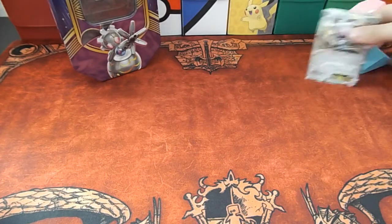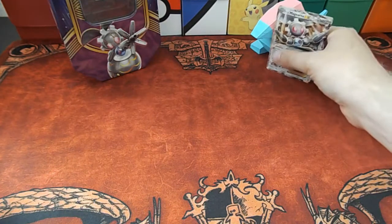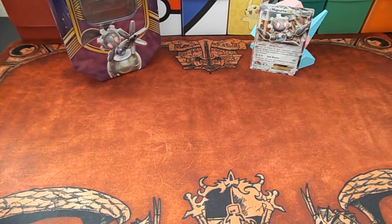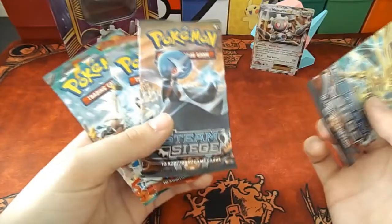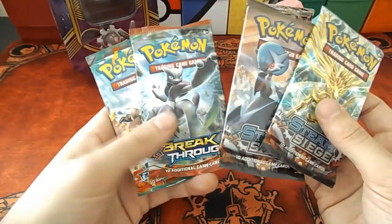As a watchful guardian — that's a little bit too far away, I think. So we've got a nice varied array of X and Y sets: Steam Siege, Steam Siege, Breakthrough, and a Furious Fist. I'm going to do them in that order, because why not.